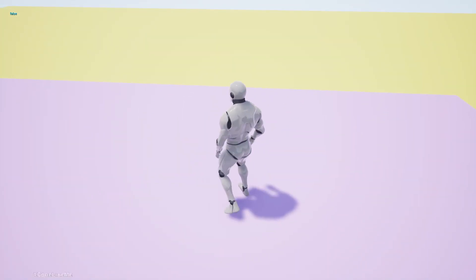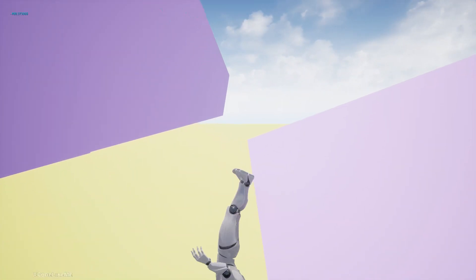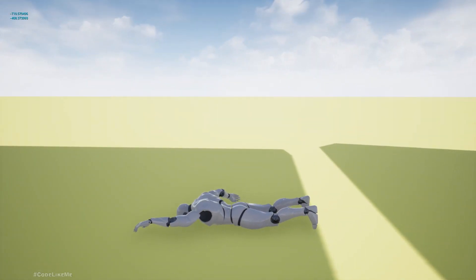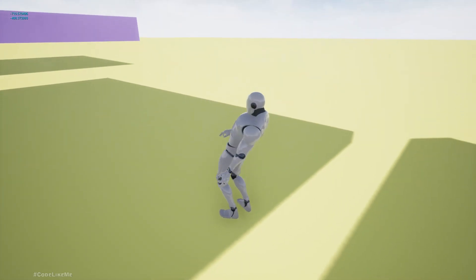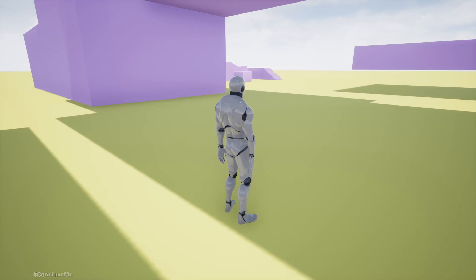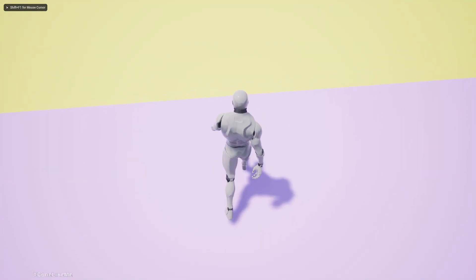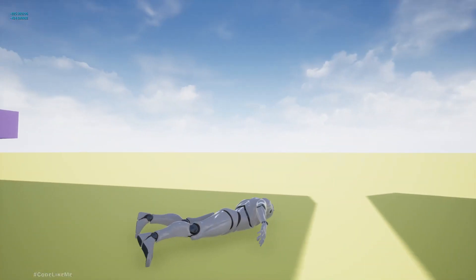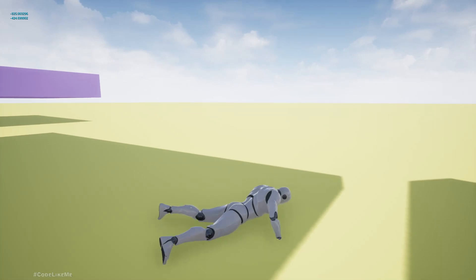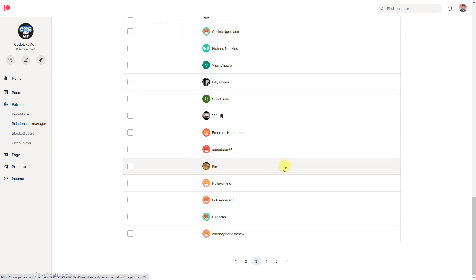Hello everyone. Today we are going to add some improvements to the fall, ragdoll, and recover-from-ragdoll system. The improvements address a mismatch in the direction the character is facing after landing on the ground — sometimes there are mismatches between the standing-up animation and the character's last ragdoll position. This episode is sponsored by these generous patrons — thank you very much for your support.